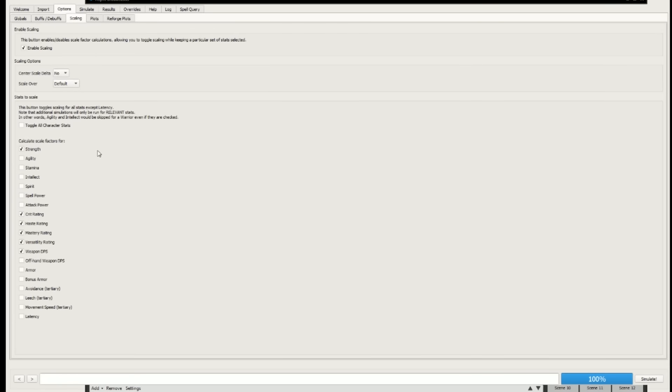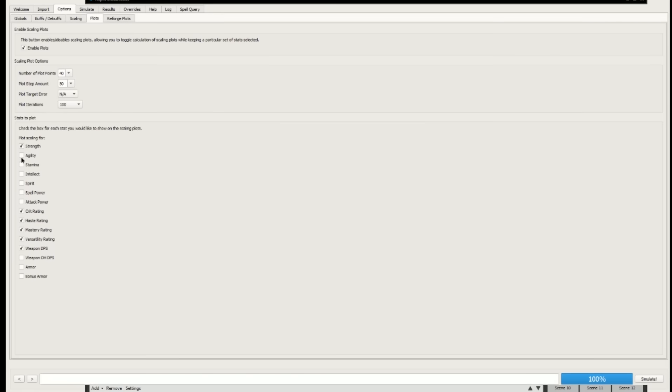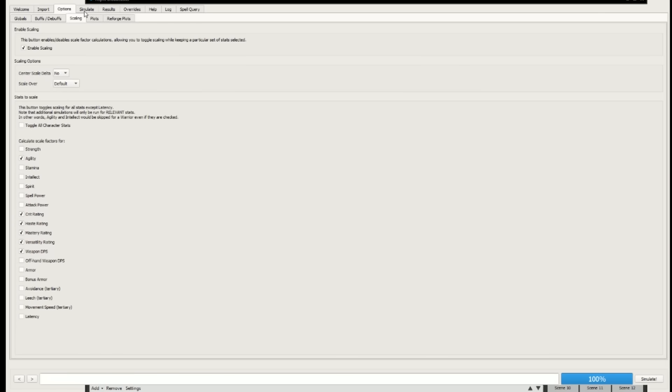A couple of other things to just click on: Scaling. You can see here I'm going to change that strength to agility. By default this won't be enabled, so make sure it's enabled and make sure that your primary stat and the secondary stats, as well as weapon DPS for melee, are checked - quite important. Then a similar sort of thing for this, although that's less important. So go to Simulate.